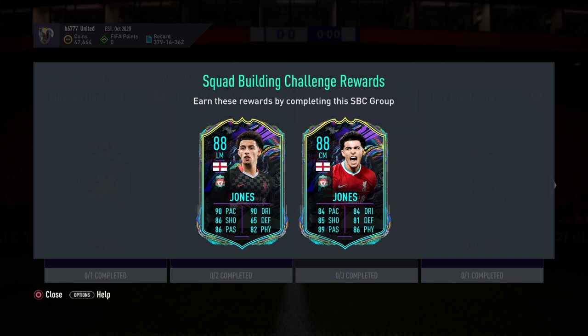Once you've completed those three SBCs, one of these cards would be yours. It's a question of whether you want pace down the wings or down the middle. Both cards are insane, especially pace-wise, as pace is still meta in this game.